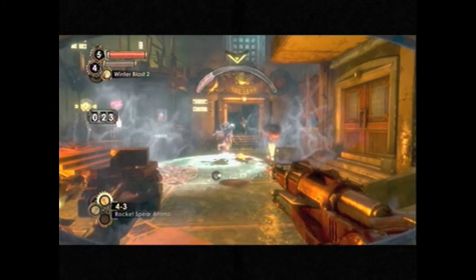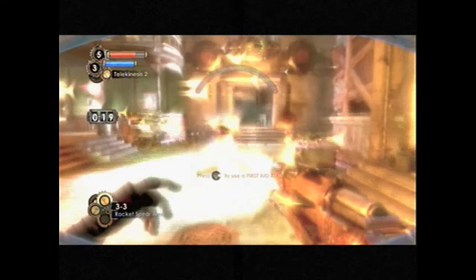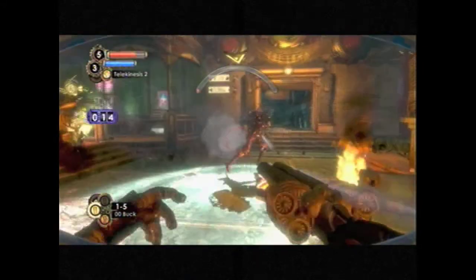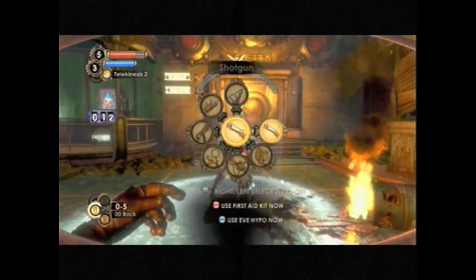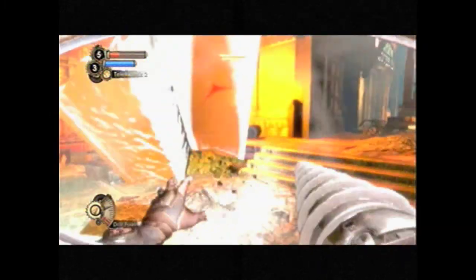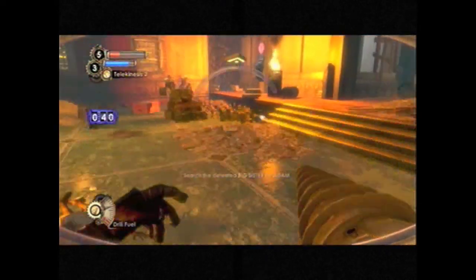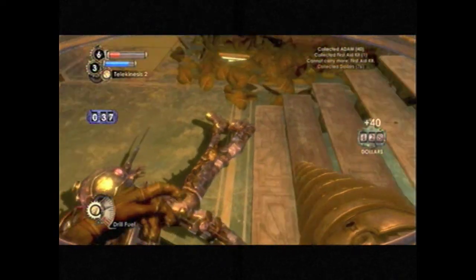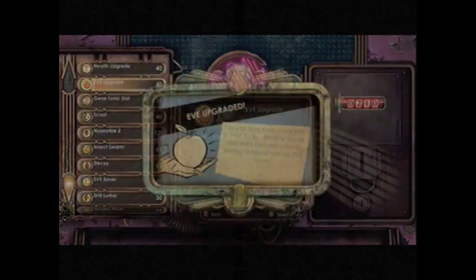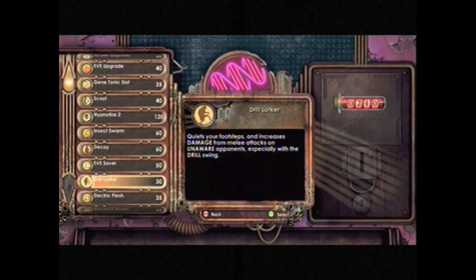Rocket speedos do quite a bit of damage, so that might be one of my primary methods. I'm going to kill that splicer and freeze her before he can be used as free health. I almost sent her flying! That was pretty awesome — she didn't really do much to me. That was probably one of the easier big sister fights in the game. I didn't even have to use two first aid kits. Now we have all the ADAM we're ever going to get in this level, and we're going to spend it on all the upgrades.